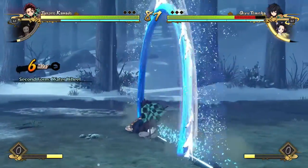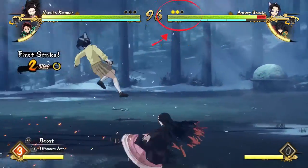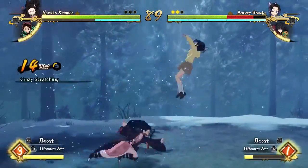Rule number three is that all characters only have two lives. These lives are going to be counted by the rounds — not individual matches, but actual rounds within the matches. These are permanent lives, so it's not like you get two lives per match. It's two lives across the board.